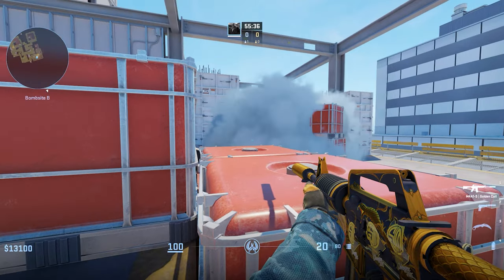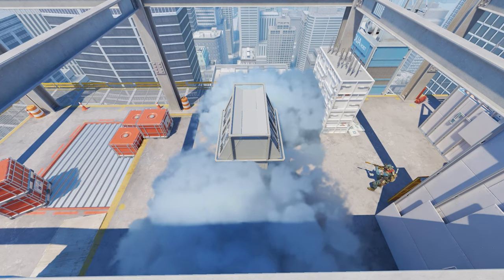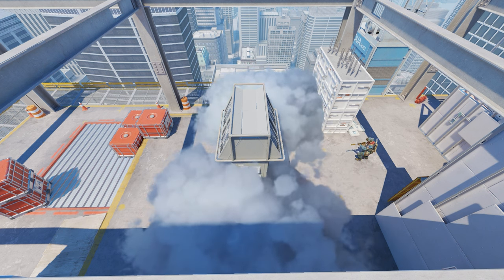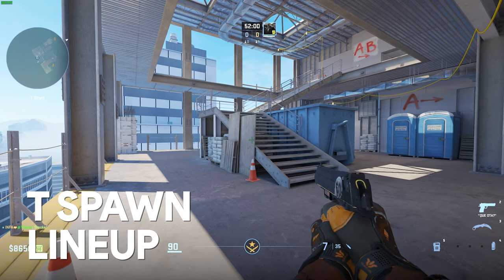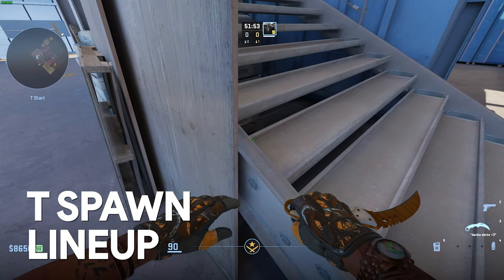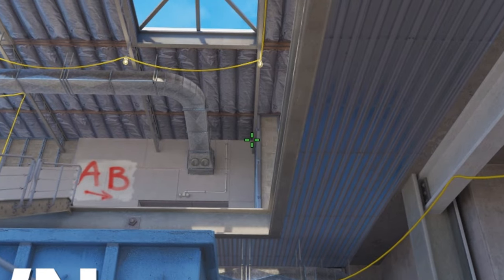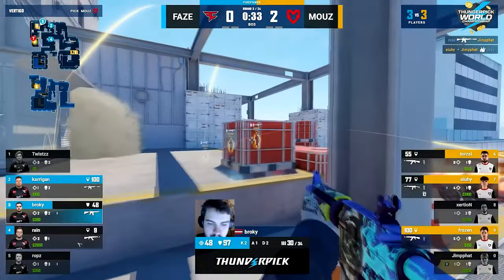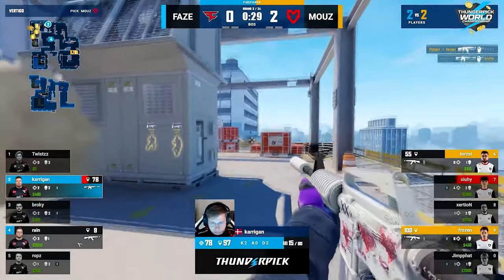Now that you've isolated the headshot player on B site, it's time to deny any CTs retaking from either mid or A site. In higher elo these smokes are the most essential and will decide the round. From T spawn, find the wooden slab right next to the stairs, position yourself at the right side of it, and aim at the top right corner of this wall. Do a simple jump throw to land this smoke. We see these smokes being used in almost every pro match on vertigo — it is essential for taking B site.